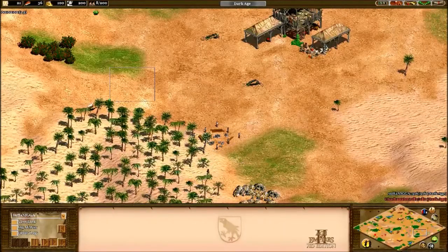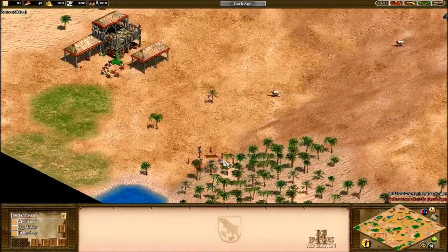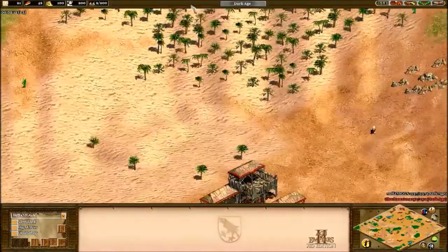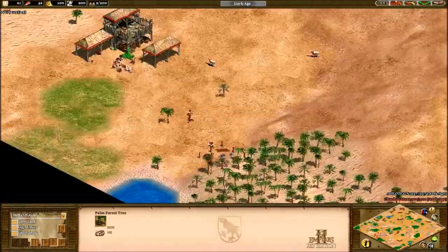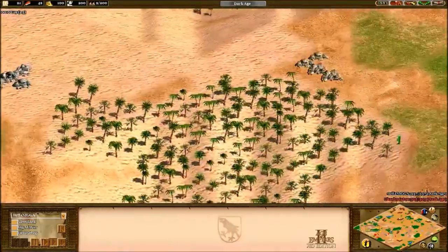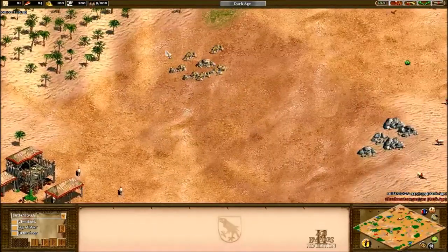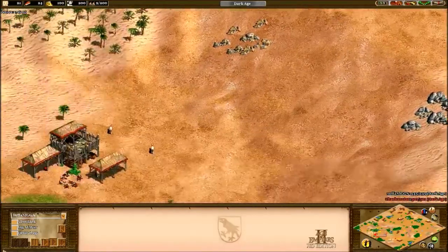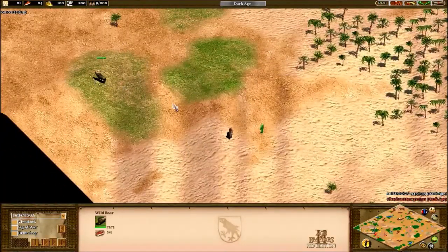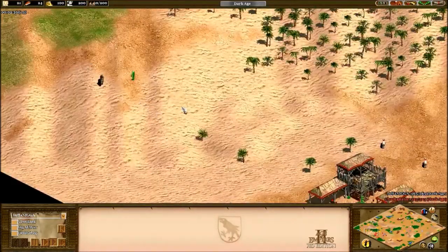There's his lumber camp — kind of delayed for him, not a terrible spot. Over here I have this lumber line, a small oasis, not a huge deal. I didn't really want to go for the front wood right away. I am going to have this hill here, which is going to be a big problem. I'm actually in the middle of a huge crater. This gold on the crater is not good — archers will be able to just destroy it, and could be lamed.